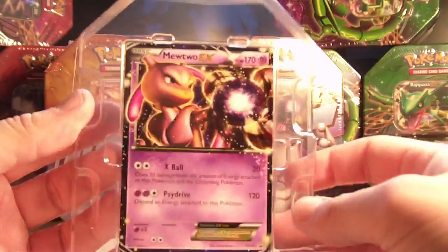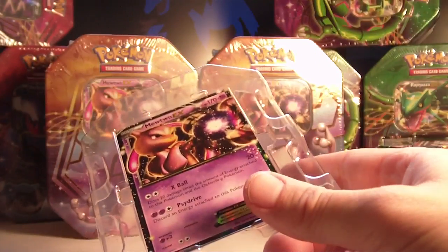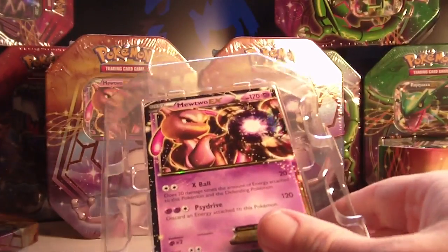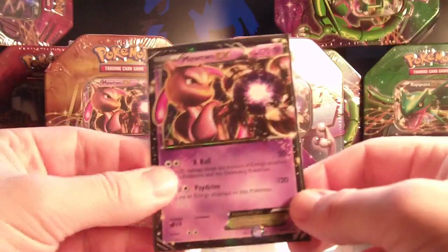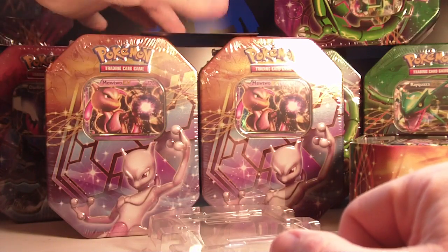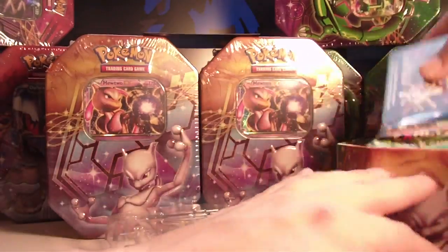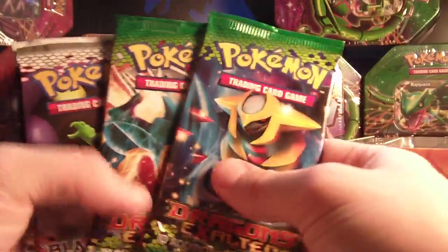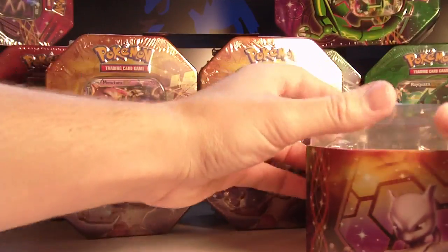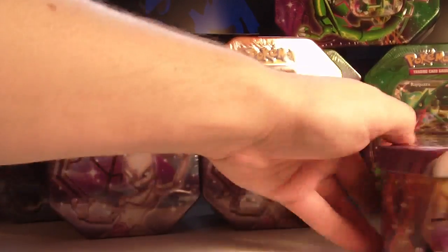Here is the really awesome promo — awesome, and useful for that matter — and sleeves. Lots of sleeves. In the tins you get a code card — it's mine, not for trade or free — two packs of Dragons Exalted, one pack of Emerging Powers, and a pack of Black and White. So let's get this started.